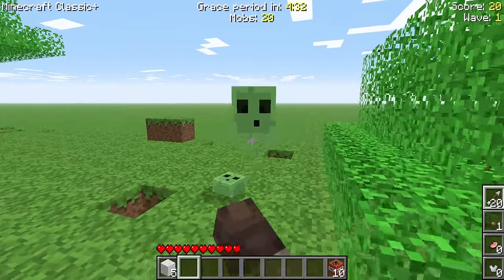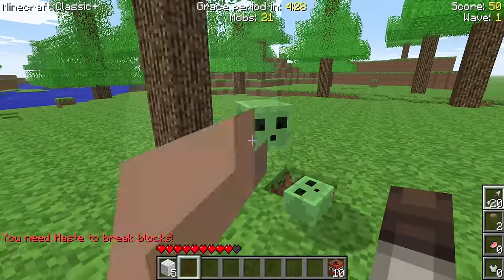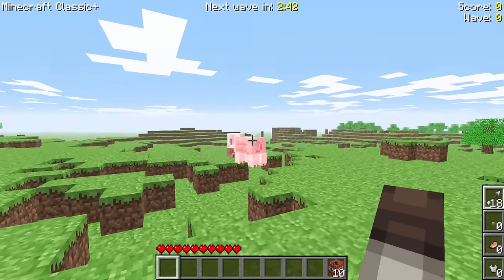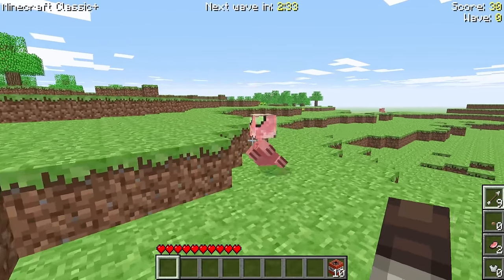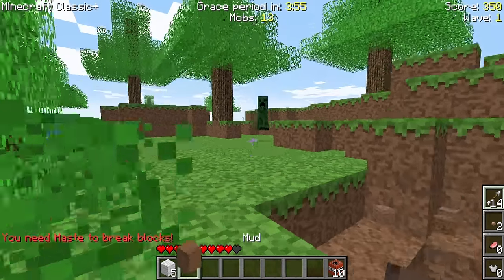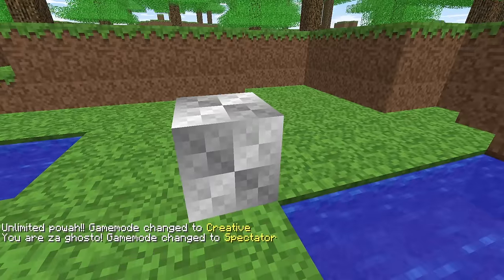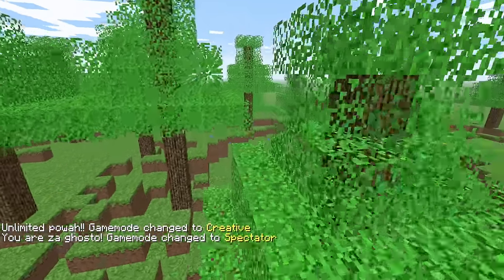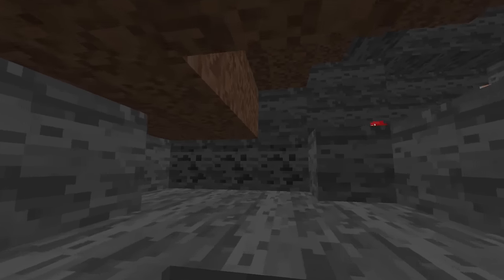The next game mode is Arcade — a mob wave minigame where mobs spawn in five-minute waves that get progressively more difficult as time goes on. Between each wave, there is a three-minute grace period to stock back up on resources and prepare for the next wave. It's a super fun way to take a break from normal Minecraft mechanics, and it's fun to try and beat your own high scores. Lastly, Spectator mode is added, which can be accessed via commands or when you die in arcade mode or hardcore survival.